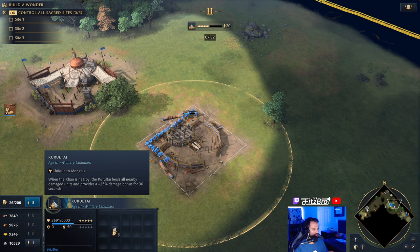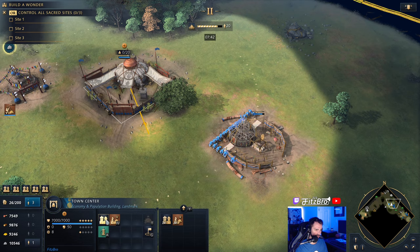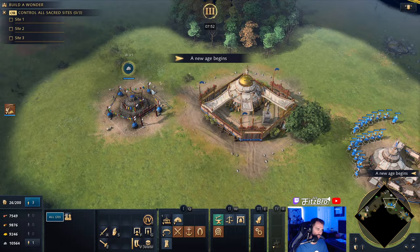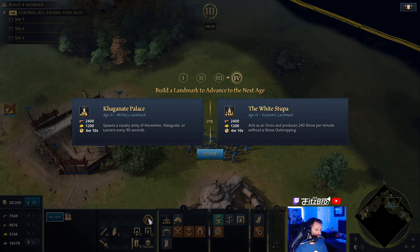When the Khan is nearby it heals your nearby units and provides that damage bonus, so it's a great way to give a military buff on the front line. You can also use it defensively — pull back, heal up your troops after a raid. So many ways to use this. We already went with an economic landmark for Age 2, so I think it's fine to invest in this military landmark for Age 3.